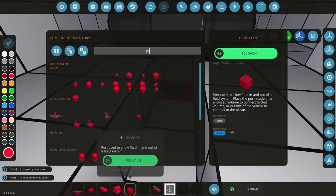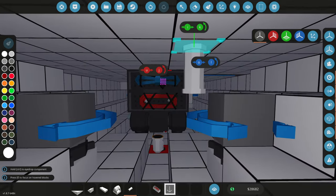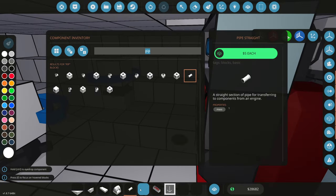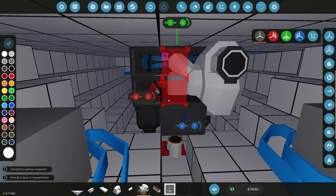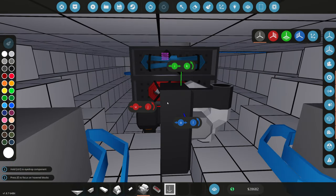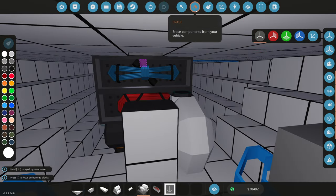We'll grab a pipe to bring the water up to where we need it. Of course we need a pump — the pump is very important. The dark side is the inside, so we'll rotate it down. Pump is in, and that's fluid-out right there — yes it is.